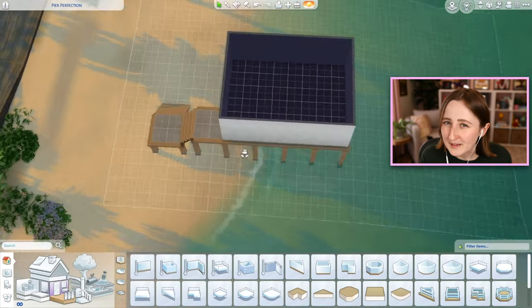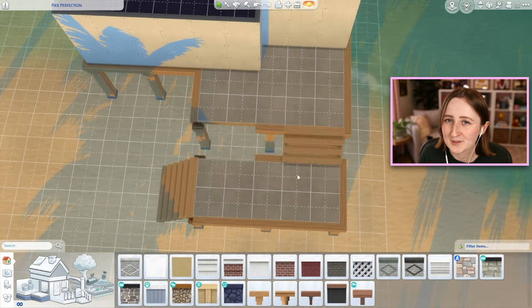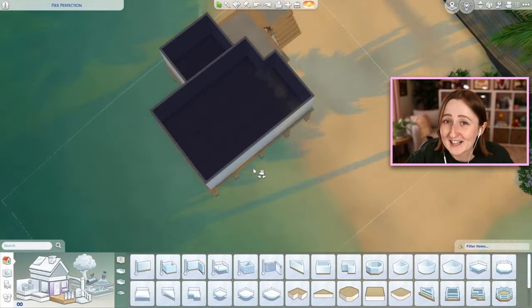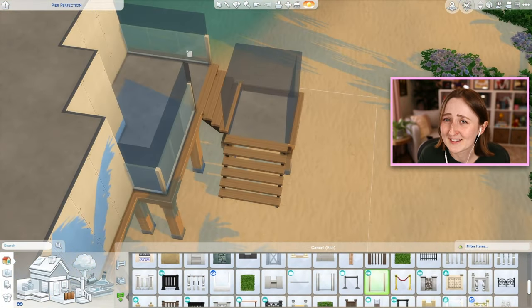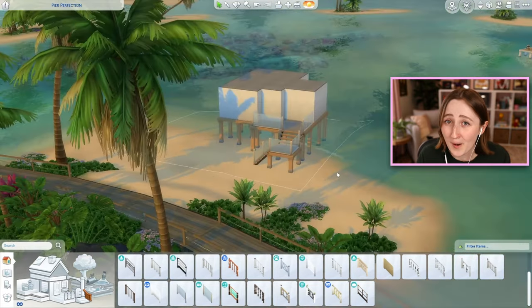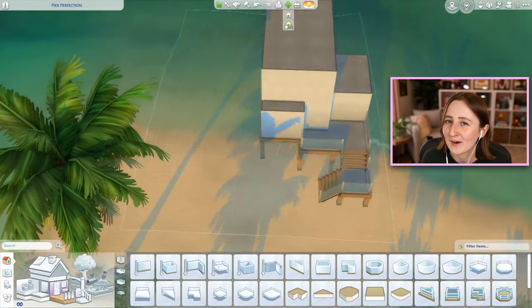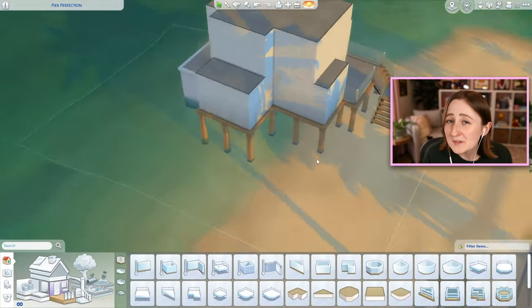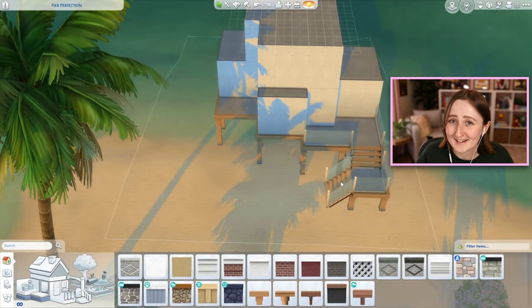I don't really build on these beach lots all that often. It's definitely a unique challenge to build a house over top of the water. The idea of something like this in real life kind of scares me — I don't really have any interest in living anywhere near the beach, let alone on it. This probably stems from living in Florida; I'm a little scared of hurricanes. But luckily in The Sims, we don't have any sort of extreme weather, so it's not a concern.